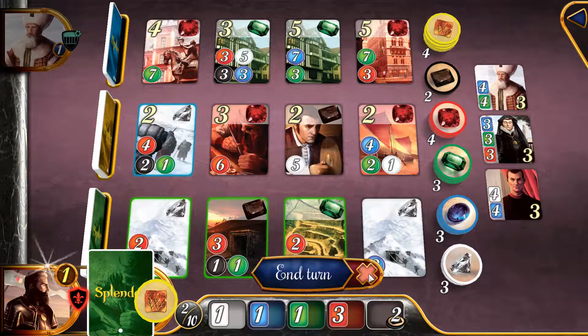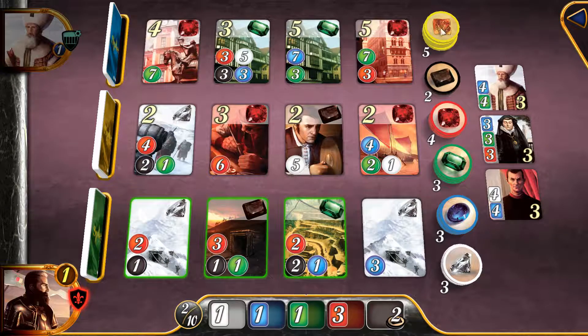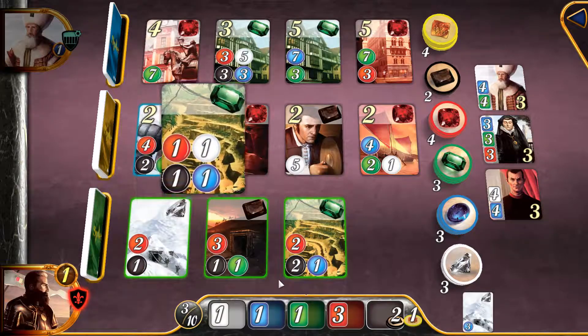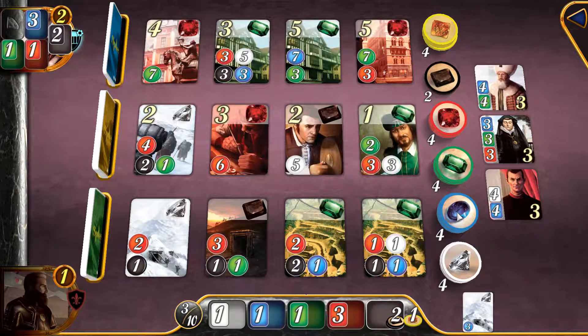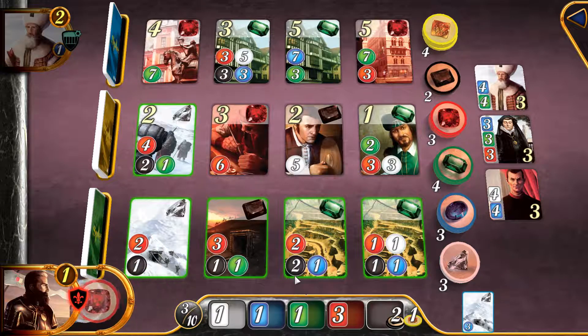I need to find something to reserve to see if it does it again. So it does give me a token. Let's reserve that card - that'll give me an extra diamond once I'm done. We'll take this blue. Can't take two this turn because there's only four. Let's just grab a bunch of random tokens.